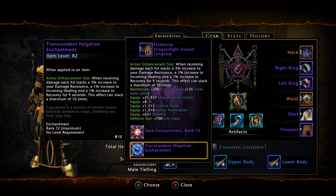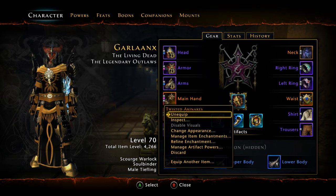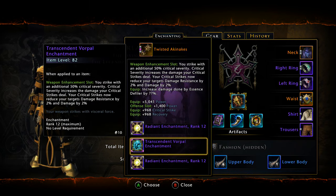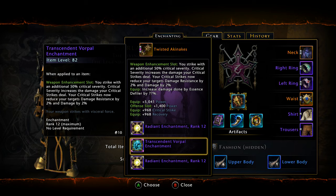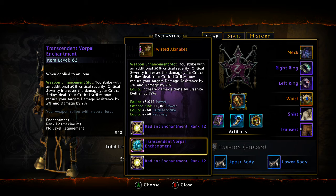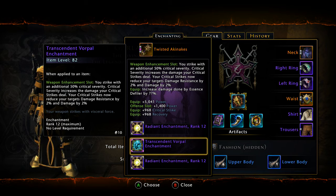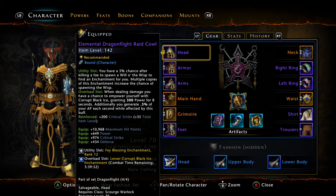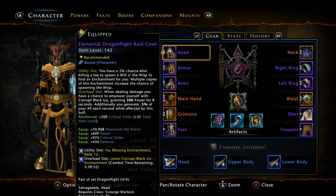For armor enchantments, we're still rocking the Transcendent Negation — can't go wrong with it. It gives 3% damage resistance and 1% incoming healing and 1% recovery, stacking 10 times for 30% DR, 10% healing, and 10% recovery for 9 seconds. For weapon enchantments, we're still rocking the Transcendent Vorpal. The Dread is debated, but I believe Vorpal is still best for Damnation because you use Immolation Spirits a lot more, and Dread has no effect on Immolation Spirits whereas Vorpal does.